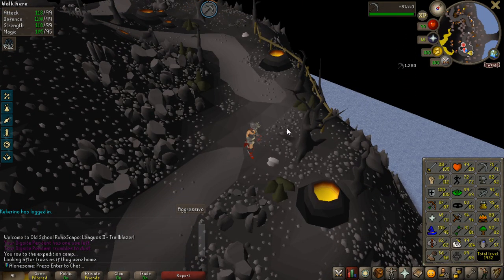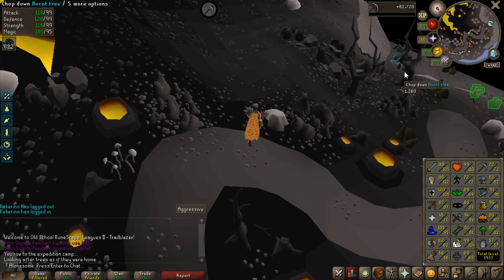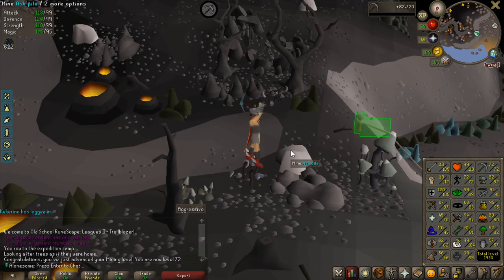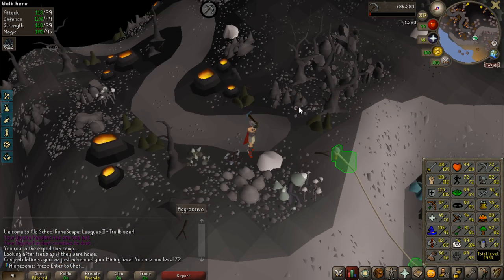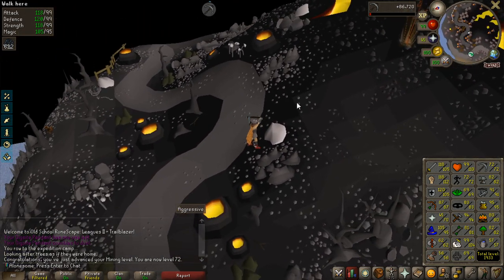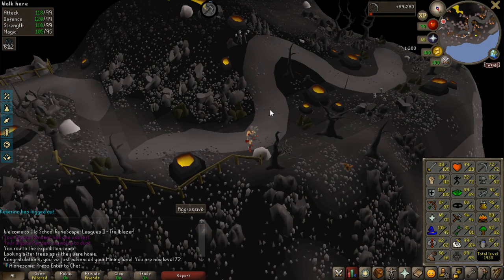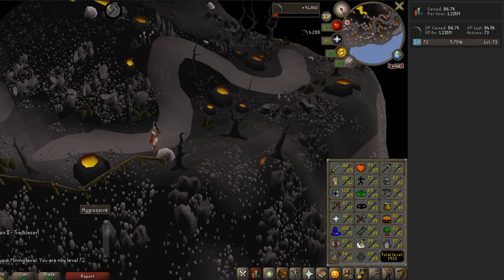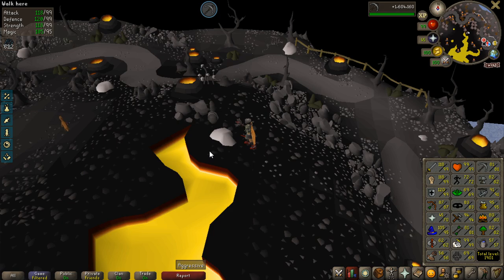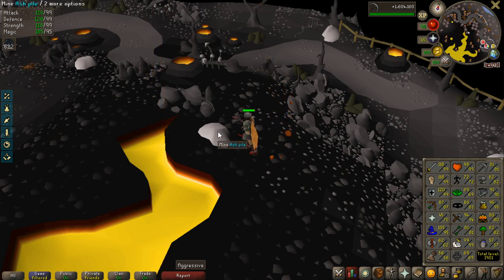Before I do some firemaking with those logs, look at the experience drops from mining volcanic ash — which normally is very insignificant, but it is absolutely busted in the leagues. Nearly 1.3k experience drops, and that's not how it's supposed to be — it's actually kind of bugged. You're supposed to get 10 experience regardless of how many ash you get, but on the league it gives you 10 experience per ash, which is six or seven every single time. So the experience is multiplied by six or seven and then times 16, giving you roughly six times the experience you're supposed to get.